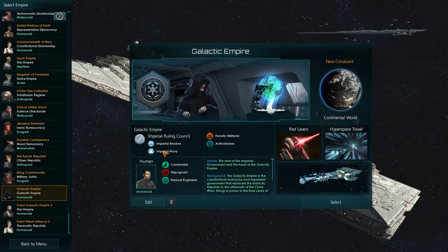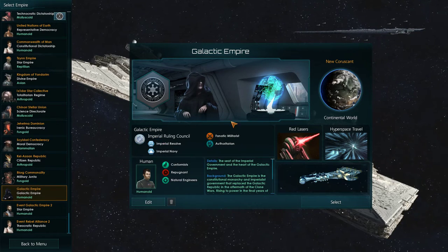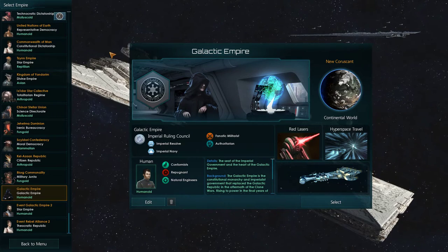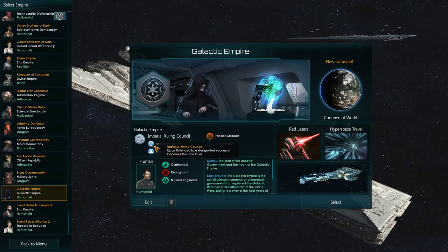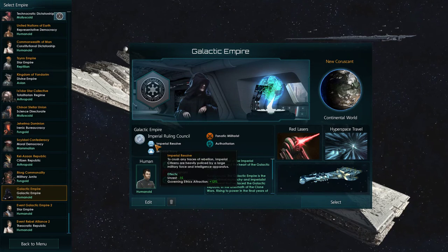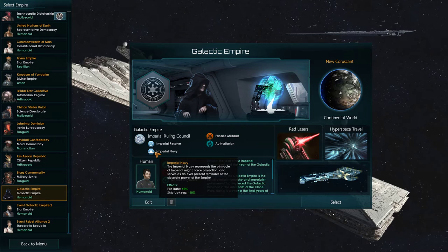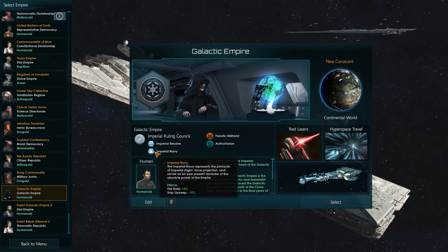If we pick anything else, we won't be able to build the Empire ships. But we can take a look at the Empire and its stuff. I'm pretty sure you can edit all this stuff and still play as a different nation. I'm totally happy to just play as the Empire. So we have Imperial Resolve, which gives us a little bit less unrest and governing ethics attraction. And then we got the Imperial Navy, which gives us plus 8% fire rate, which is amazing, and minus 10% ship upkeep, which is also amazing.